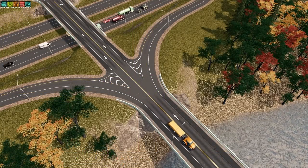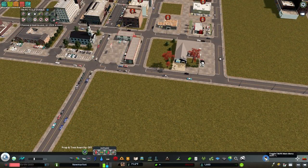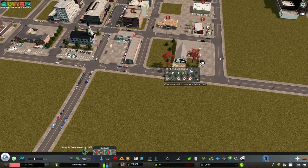Get Intersection Marking Tool to create realistic roads and intersection markings. Get Traffic Manager President Edition to unlock lane arrows and ban certain types of cars from roads. Also, turn off street parking.